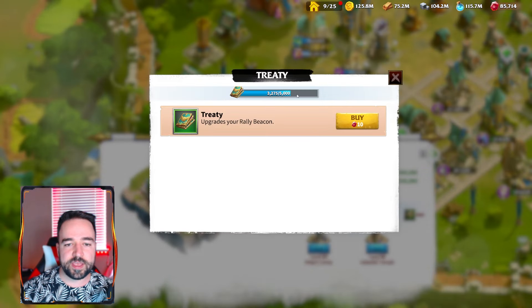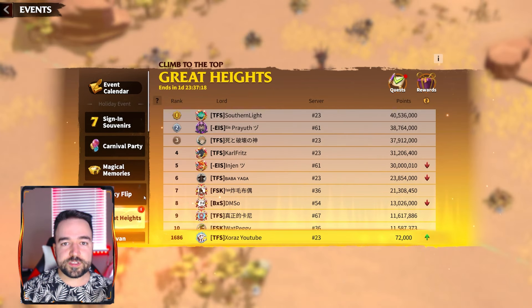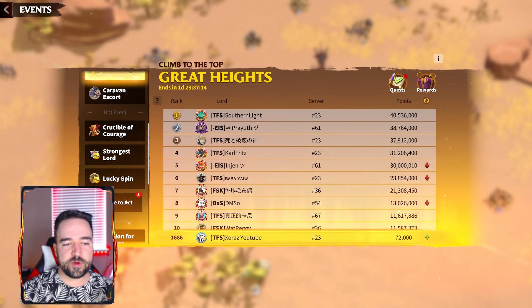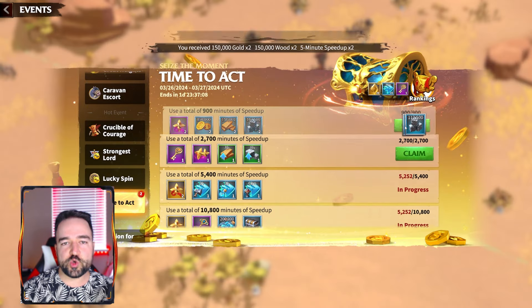For the Rally Beacon I'm short about 1,800 because I also haven't bought any of those, so I'm going to have to spend gems for it. It hurts but at least it wasn't too much, and now I'll be able to upgrade this as well. The reason I'm pushing now is because there is a Great Heights event, but at the same time there is Time to Act, which tracks the amount of speedups you're using — so this is obviously a two-in-one event.